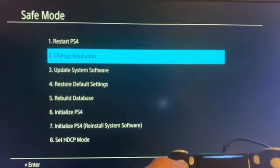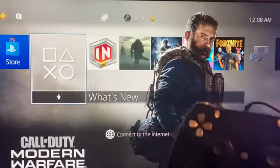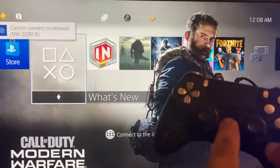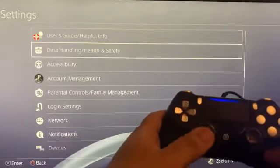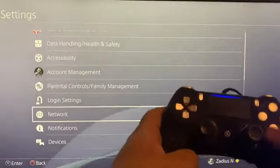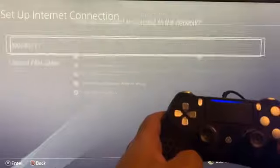Select restart by going up and pressing X, and keep the USB cable connected since we're going to use it again in safe mode in just a bit. Once the PS4 is booted up, press the PS button — your controller should turn on. Then go down to network and press X.